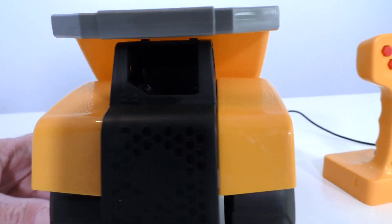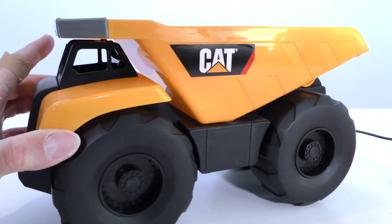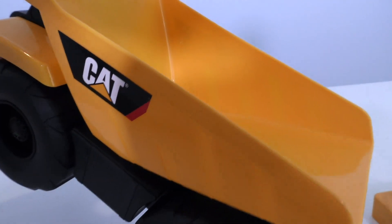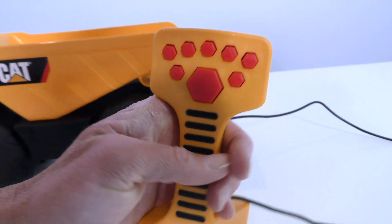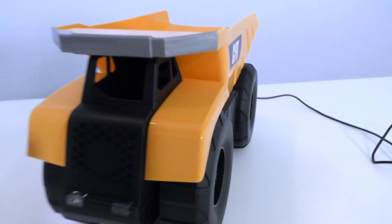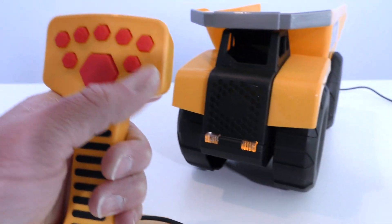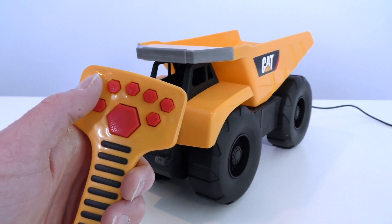Here it is, guys - the CAT Job Site Dump Truck! And it's huge! Look at how cool this thing is! It's got great big tires so it can go across all kinds of terrain - dirt and gravel and rocks and stuff - and a cool little bed in the back so that you can load it up with all sorts of things like boulders! This thing looks super powerful! And here's the best part - it's remote control! Look at this thing, it's crazy complicated! I think when you push this button it starts up! Listen to that engine! Look at the lights in the front! This button here - the horn goes. And this one starts the truck! This button here makes it go forward!